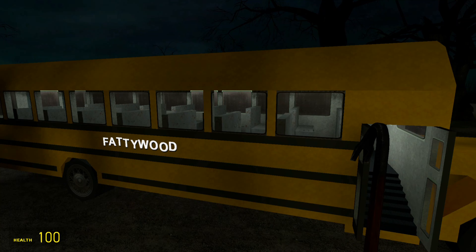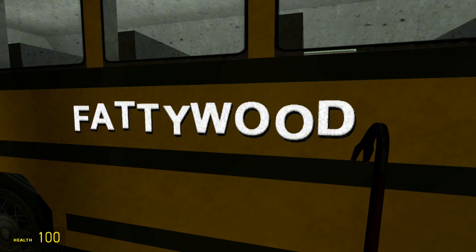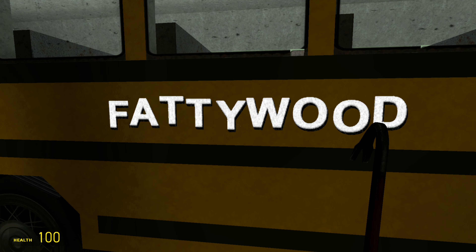Hello and welcome. This is not a part of the trilogy solving, but as you can see here, this is a brand new map called Mansion. It's apparently going to be a sequel to High School Big Exorcist on Fattywood.